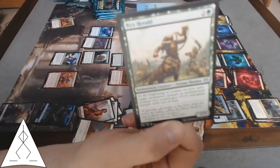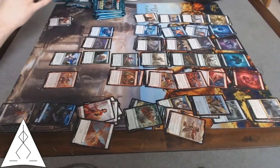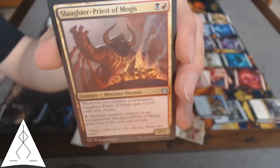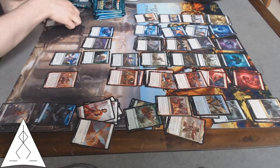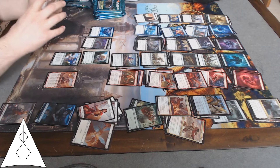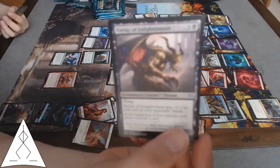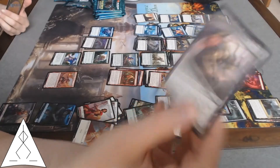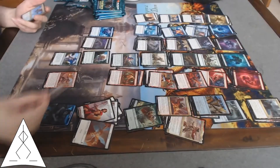Nyx Herald — gives something plus one plus one and trample every turn. That's a good card. Slaughter Priest of Mogus — I may consider using some of my black scraps to splash into black on the Boros deck. Enemy of Enlightenment — this is not great. It's expensive and it can die if your opponent has decent card draw. It's very much something you only play during the late game, if at all.